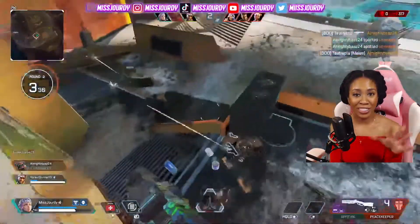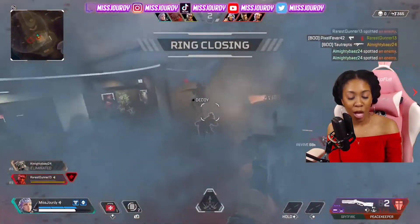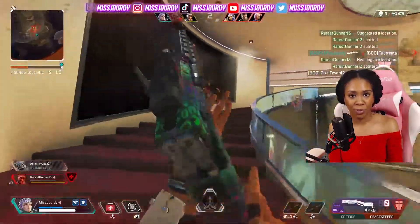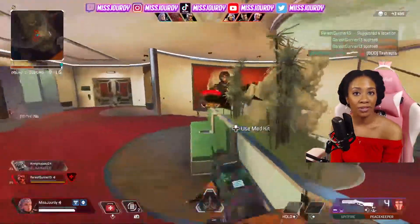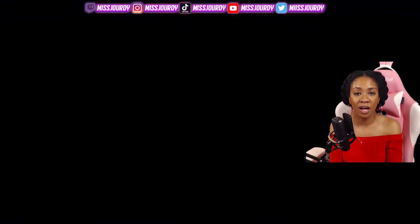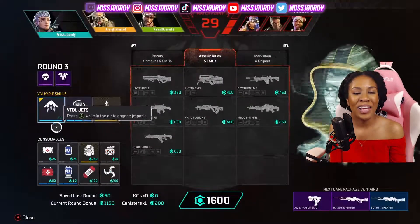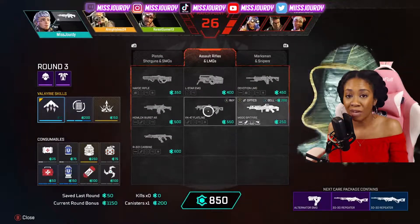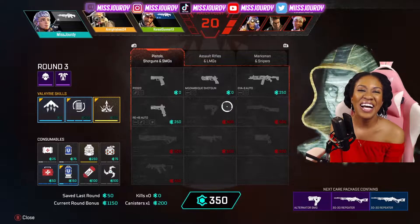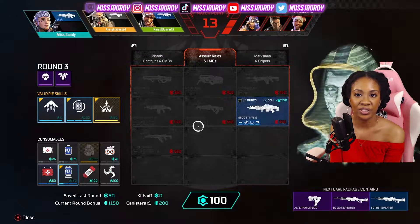One tip I'll give you: if you want to maximize your use of Bangalore, upgrade the P2020 all the way to maximum in the first round, because you get the digital threat. You can literally smoke out the enemies and then go up and shoot them. After the first round, if you want, max the R99 because of the digital threat - you can still smoke them out and still see them through the smoke. Because the smoke is thick with two C's, so it's very easy to get lost in there. But with the digital threat, it'll definitely make you very dangerous to play against.